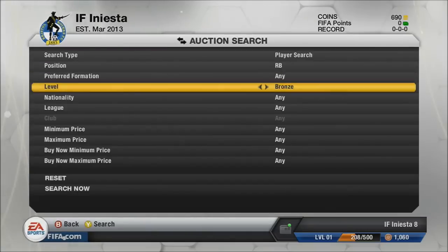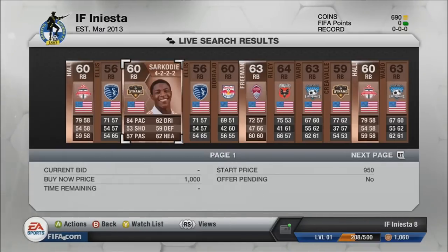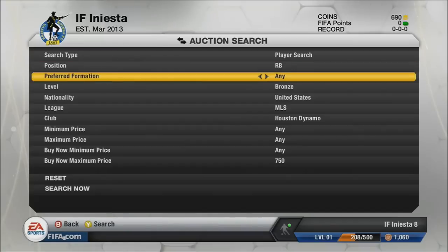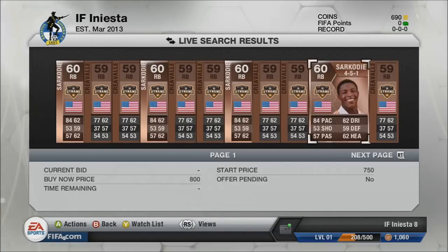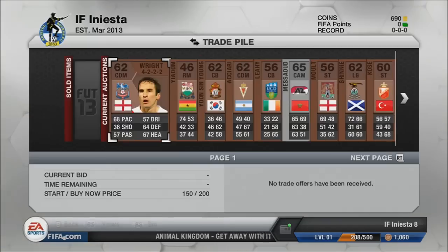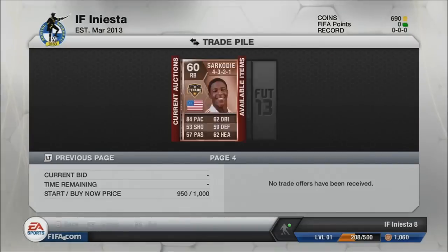We did go and check the price of the right back from the MLS. There weren't very many of him on the market, so we checked his price and he was going for around a thousand coins. There were none in the formation we had him in, so we popped him up for a thousand coins and hope that he sells.